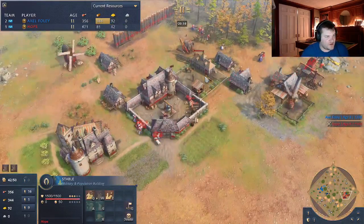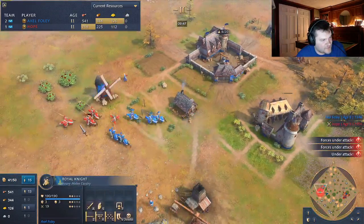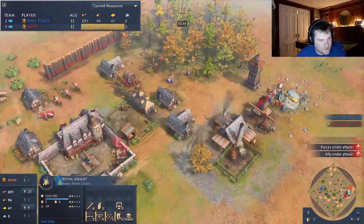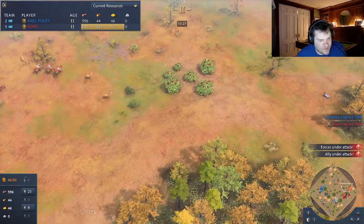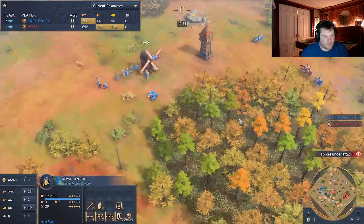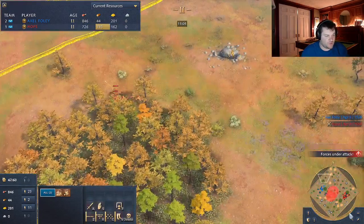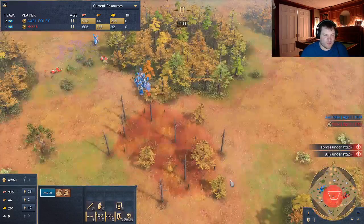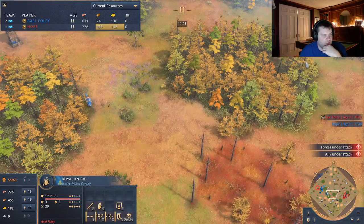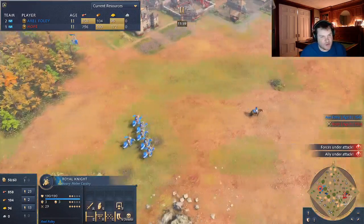He loses one knight for two villagers — probably somewhat worth it for him. I'm not killing any of them. He got the upgrade, the healing upgrade — Chivalry. He's all over the map. This game was pretty wild — I was microing all over the place trying to get stuff done. 37 villagers, 12 military for me versus 43 and 12. I'm down five vils — that's how bad I was at defending. Professional scouts helped so much, taking that safe, safe food.